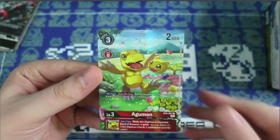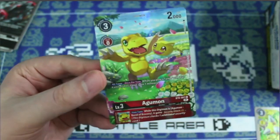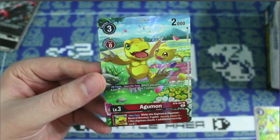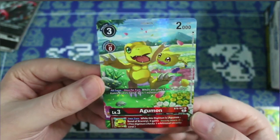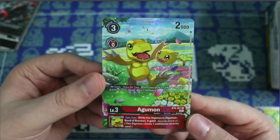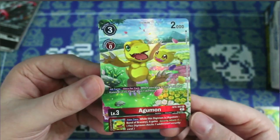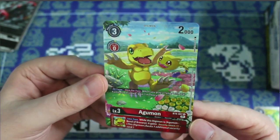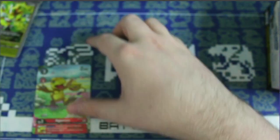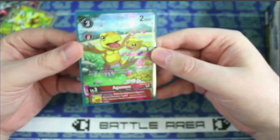And an alternate art Agumon! Look at this — it's gorgeous. Look at the texture on the card, really pretty. An absolutely gorgeous alternate art Agumon. That's super awesome — let's get this thing sleeved up right away. What a hit!